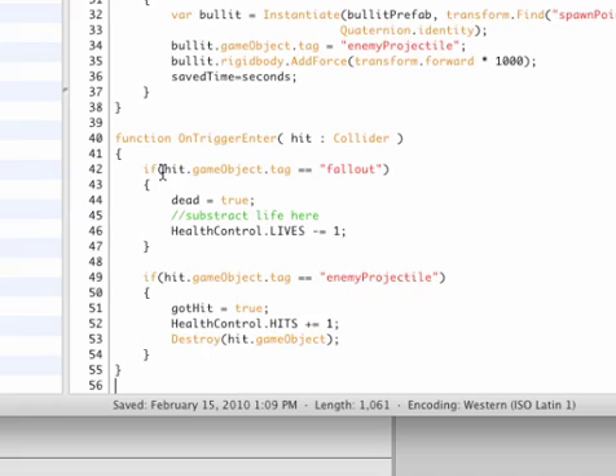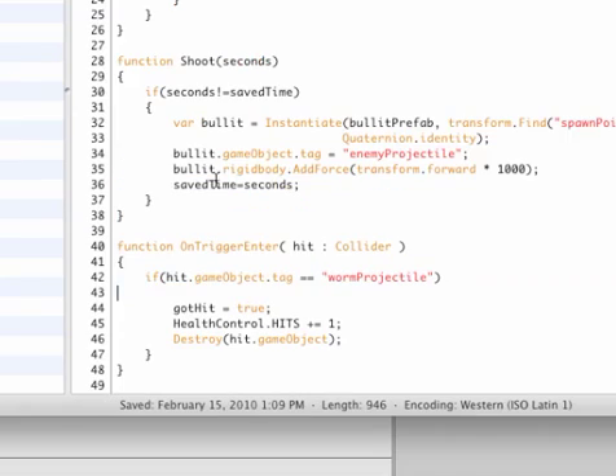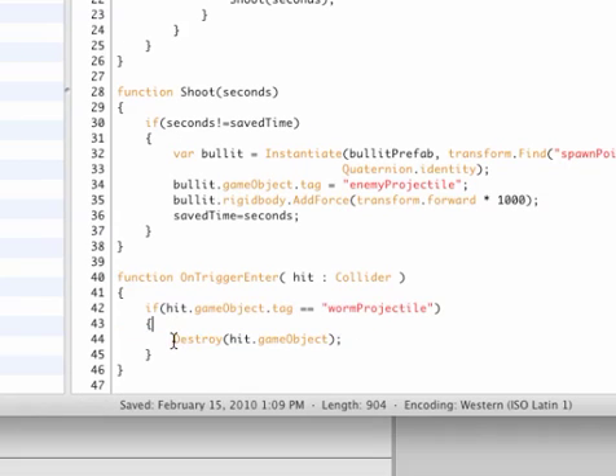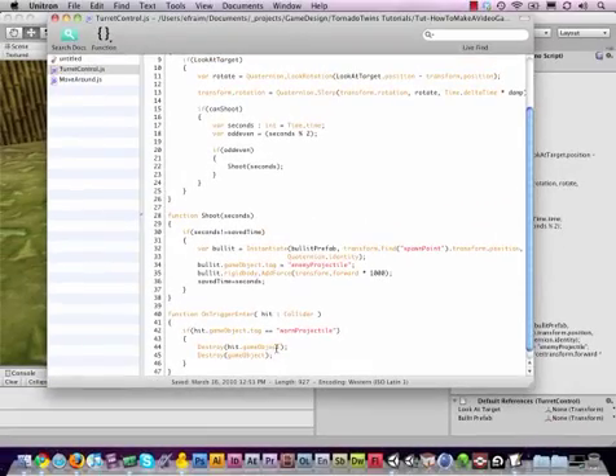Let's copy this OnTriggerEnter function, go back to our turret control script, and paste it in. Now we're checking collision on the turret — so if the game object's tag is 'worm projectile', we can change things up. Got_hit is no longer needed, and health control hits aren't needed for the turret either. But we can destroy the game object that hit us as well as destroying ourselves — just for testing purposes. We'll add explosions and stuff later. Destroy(gameObject) refers to this script's object; hit.gameObject refers to the actual projectile. Save this.